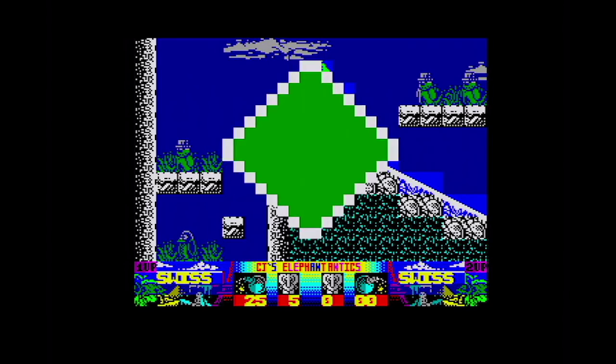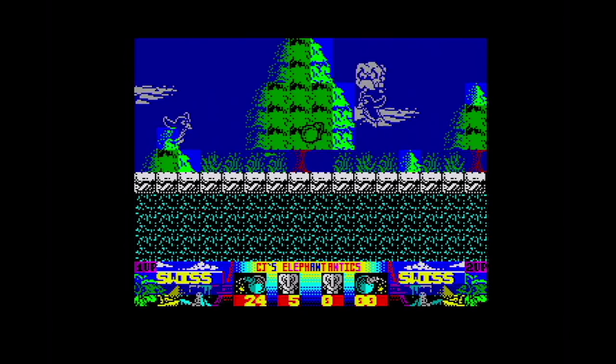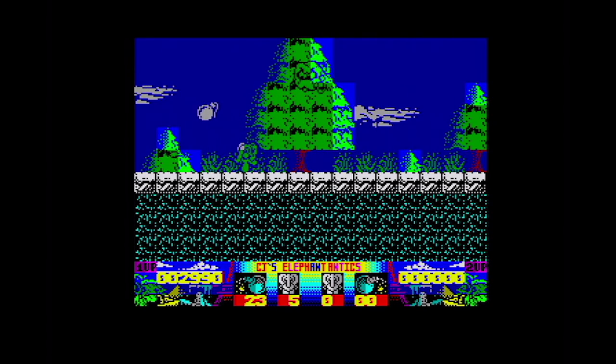I probably should be showing the Commodore 64 version first, but this is the version I'm most familiar with, having had this. I'm going to be interested to see what the Commodore 64 version looks like. We've had the Spectrum here and you've got major colour clash going on — CJ's three different colours at once when I'm against the tree trunk, and the leaves, and the blue background.